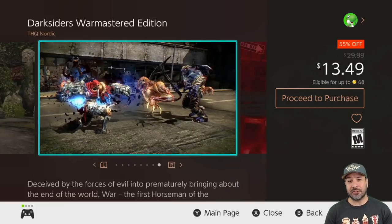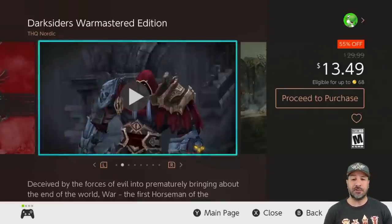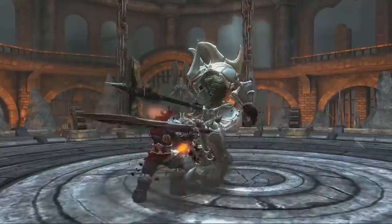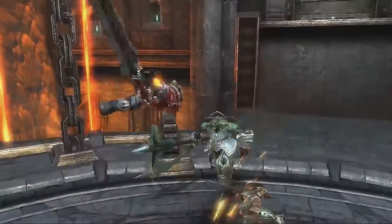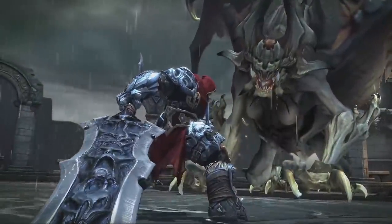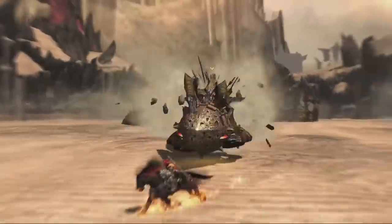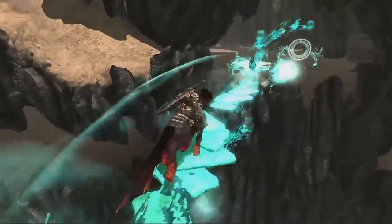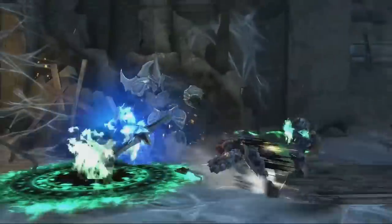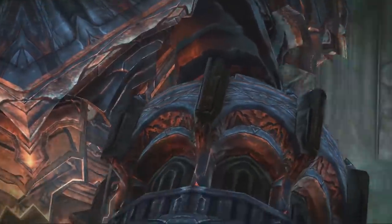Lastly, we have Darksiders, the original entry, coming in with the same deal as Darksiders 2 at 55% off for $13.49. Personally, this was my favorite outing of the whole series. A lot of people say this is the one that resembles the most a 3D Zelda game, although with a much darker perspective. My personal choice is because I really love the character of War, which is once again one of the four horsemen of the apocalypse, and I love his melee style of combat mixed with a little bit of shooting.